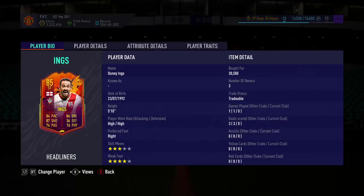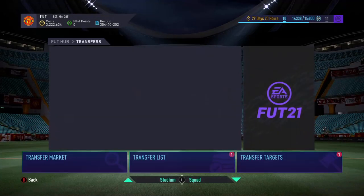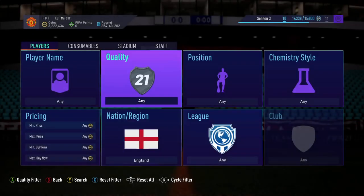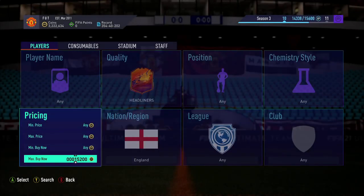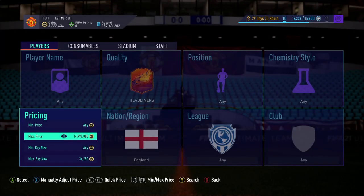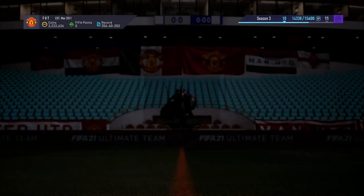We bought some Dunnings right now - bought them for 30,500 and 30,750. We've put them up for 35k because there weren't that many up for 35k when I was buying him. I'll show you the filter I was using. You just put headliners, or you could type in Dunnings. His cheapest was 34,250, still about 34,250 - they'd probably sell for that because they do sell.